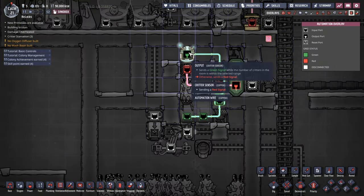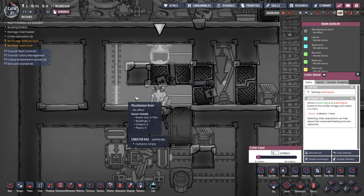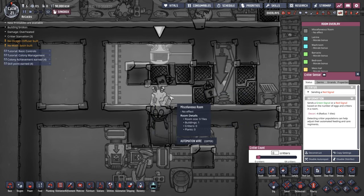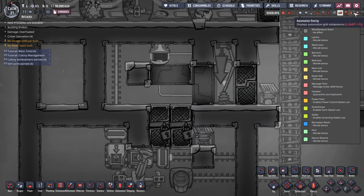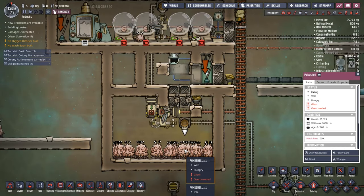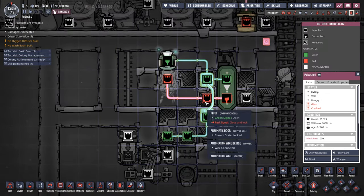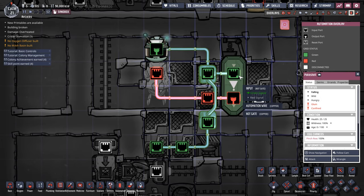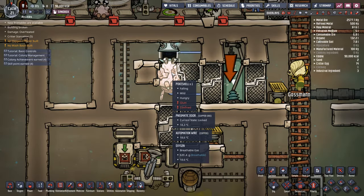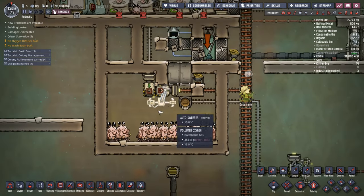The way I've done that is with just a touch of automation. I have a critter sensor up here set to zero critters. If we go to our room overlay, it's just checking this little U-shaped room — checking to see if any critters have left the critter drop-off and wandered through this door into this small room. Once it detects a critter in that room, it sends a green signal to open these two doors. At the same time it uses a NOT gate to switch the automation from green to red, which closes the door across his head to knock him off balance, and he comes down to join the rest of the Poke Shells in this little room.